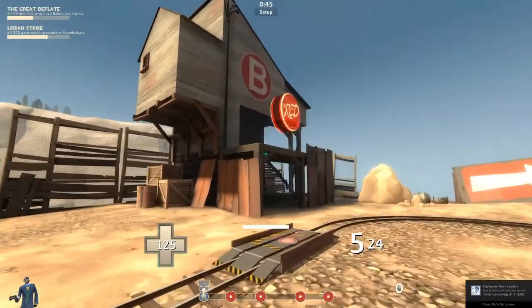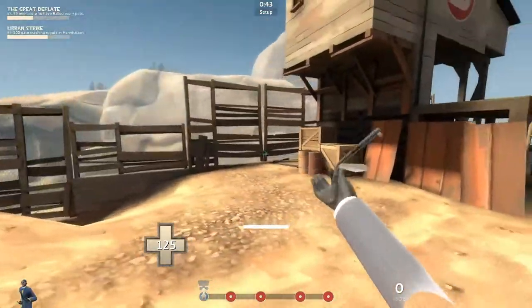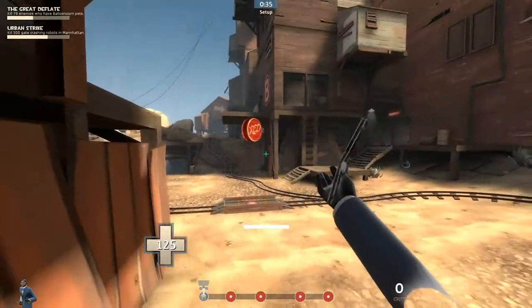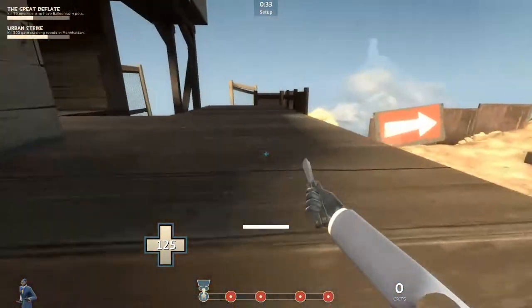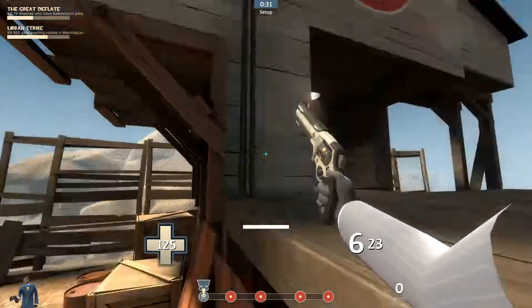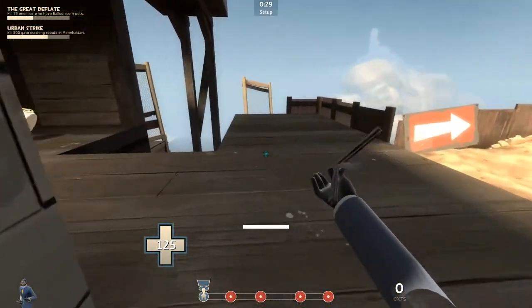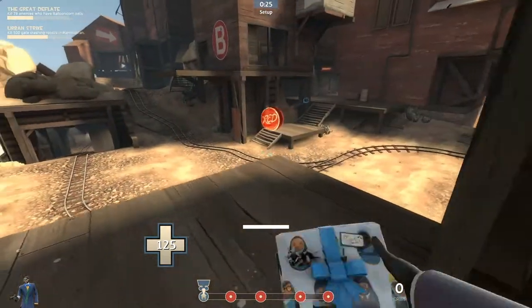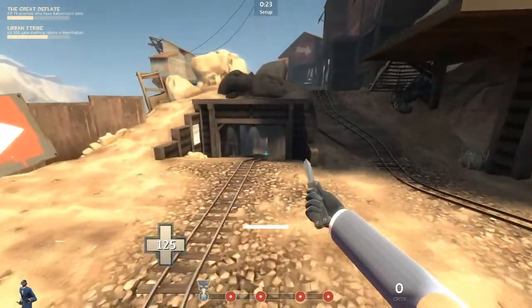There's a pretty cool method for getting up on this balcony where there'll often be engineers or snipers camping. You can use these barrels and these boxes. Make sure you get quite a wide jump to get onto the fences here, otherwise you'll hit your head, and then you can hop up. A sniper camping here might be looking down the stairs but he won't be looking to his right, so you can get quite a good sneak up on him.